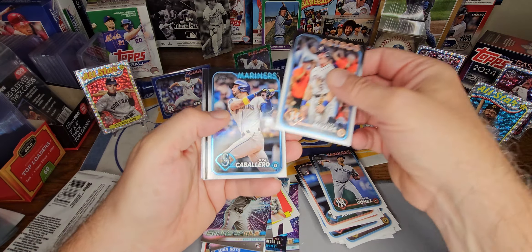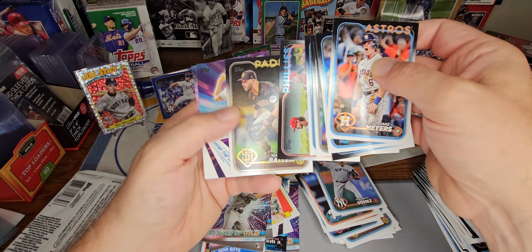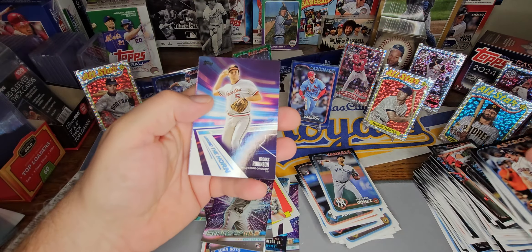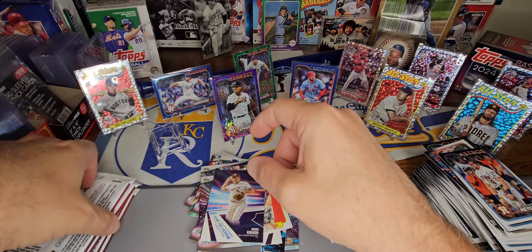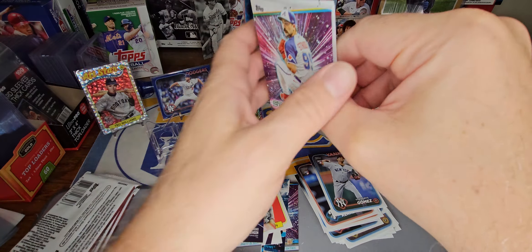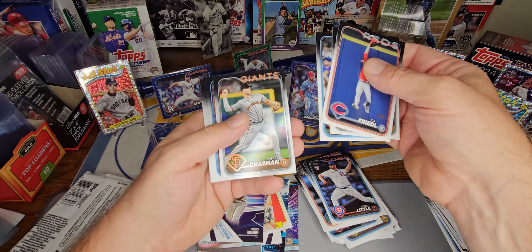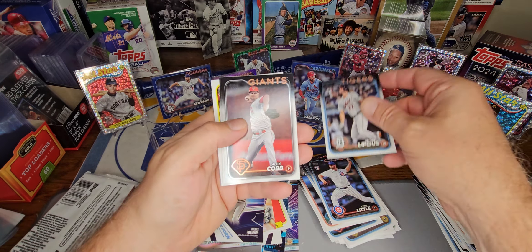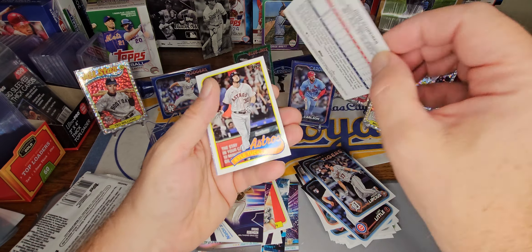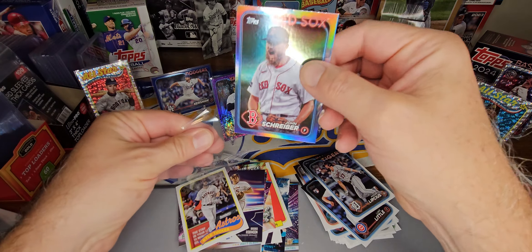And Gomez. Brooks Robinson — the around the horn. Four more packs to go. Little on the rookie, the gunner. And I think we've got a rainbow foil coming up — John Schreiber. Kyle Tucker and Spencer Strider and the inserts. Our first rainbow foil.